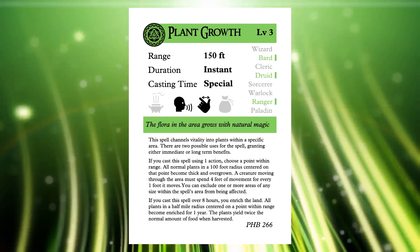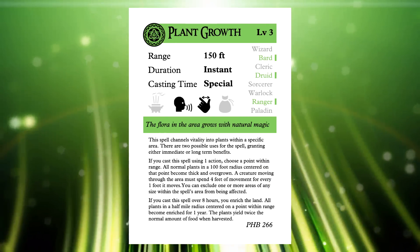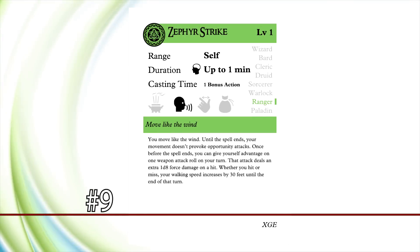Plant Growth is a spell with a great amount of potential power, but it comes with enough limitations that it just barely makes the list. Next up at number 9, we have another low-level spell: Zephyr Strike.